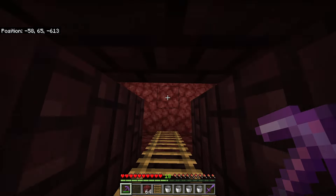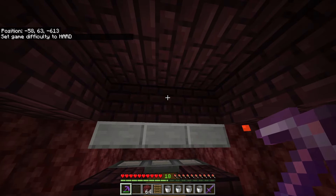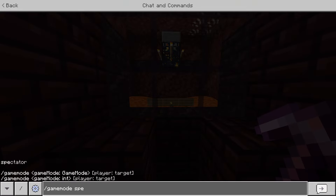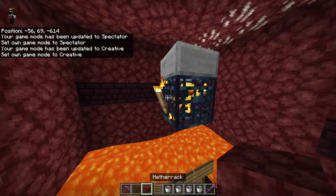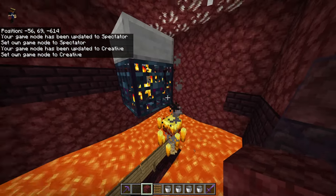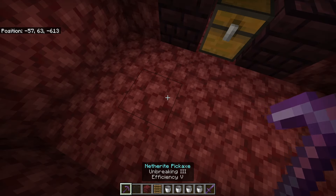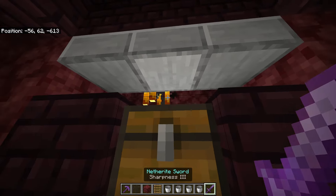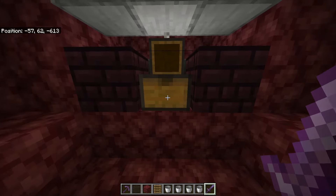Come down here and make sure you're in hard mode — I was in peaceful mode for the sake of this tutorial. Blazes will spawn right in here. Make sure these blocks are broken as well — not a big problem, just break one of the parts and you'll be able to get in and break those. The blazes will then sink down into here. Break these two blocks right here and those two blocks, and you can get right below and just start swinging. As soon as you swing, blaze rods will go into the chest.